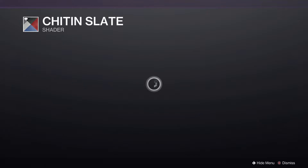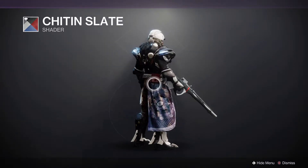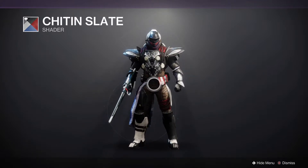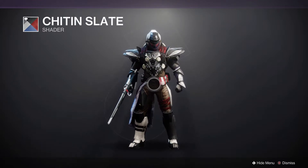Then we also have Chiton Slate — not too great looking. It's a little weird for some weapons, but I would recommend that folks equip this on weapons that have glows. Because while armor doesn't glow, something like Fatebringer makes it a dark black with a red glow. This is what I use to make my Fatebringer look Sith style.